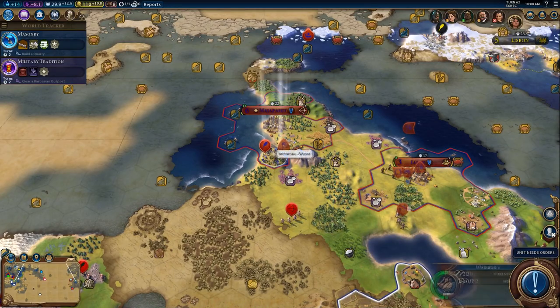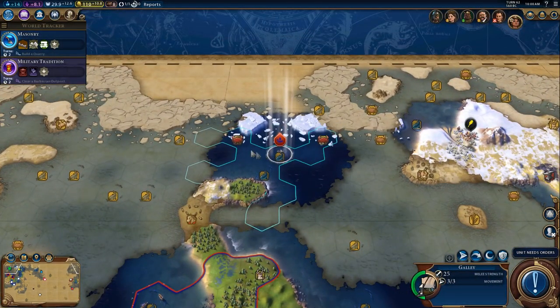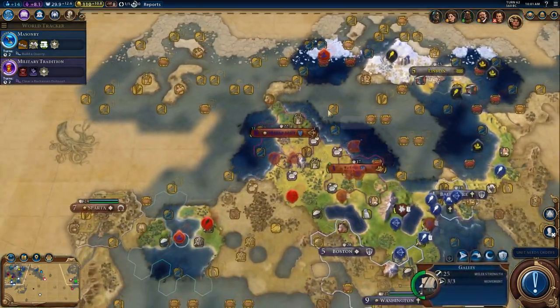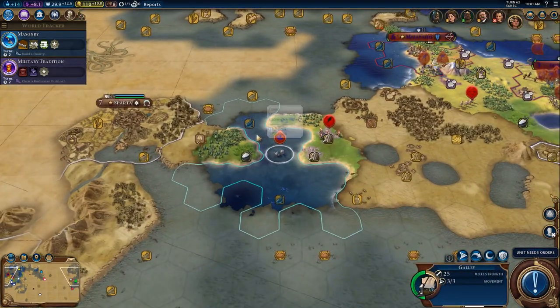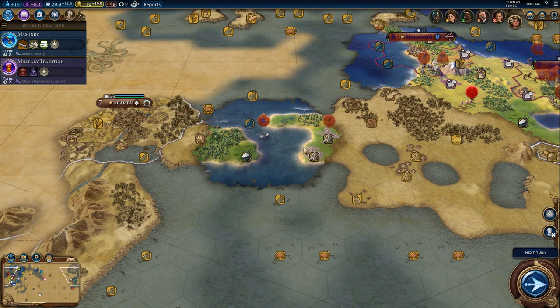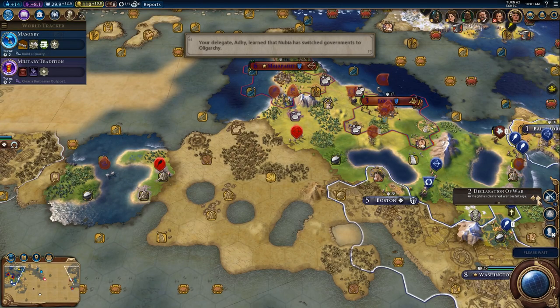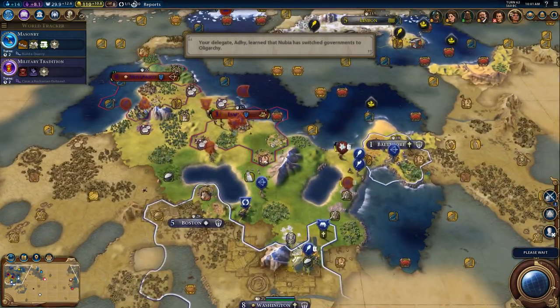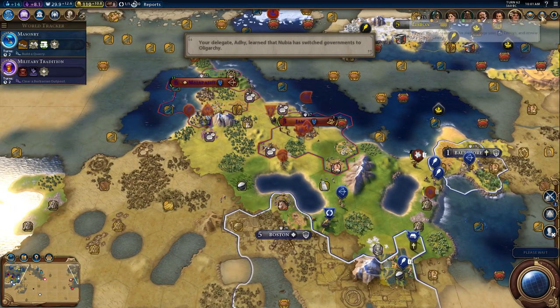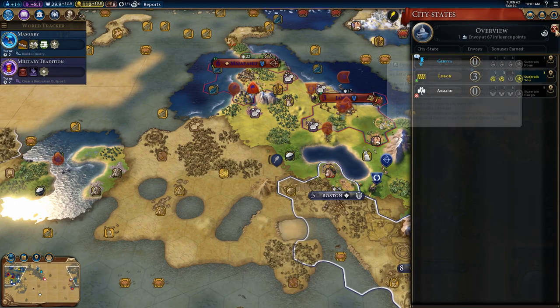Let's bring this guy down here. We need to go ahead and get this warrior out into the fray — really the settler out into the fray more than anything. I'm going to kind of keep this galley here on patrol for any Spartan units nearby. So the holy city-state has declared war on us. I guess their suzerain is Gorgo — yep, their suzerain is Gorgo. And we've met Geneva. When did we meet Geneva and where is Geneva? Geneva looks like they're right up here.